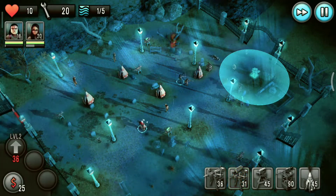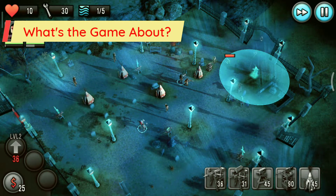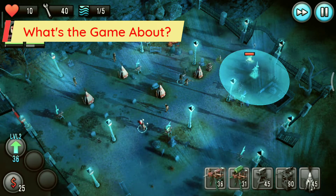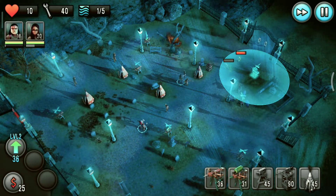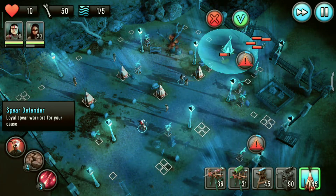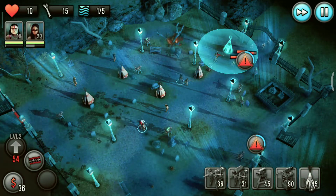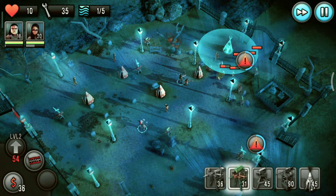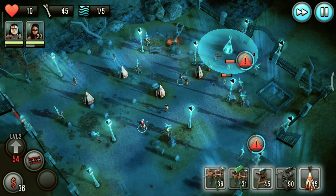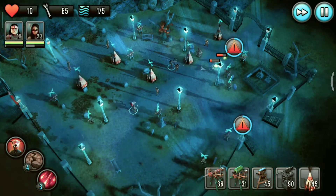The first thing you should know about Last Hope TD is that it is unlike any typical tower defense game. It has a combination of role-playing, strategy and tactics. The story starts with a zombie outbreak — the zombies attack a Native American village that sets the ball rolling for the campaign gameplay. The story is based on a loose investigation as you play different levels to uncover the reason for the outbreak.